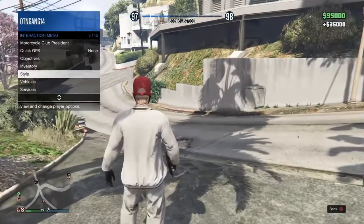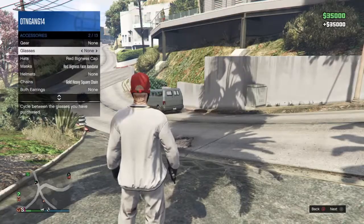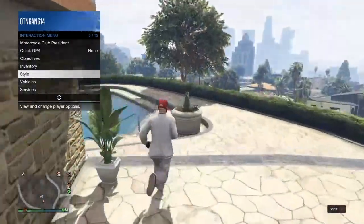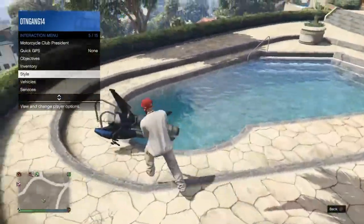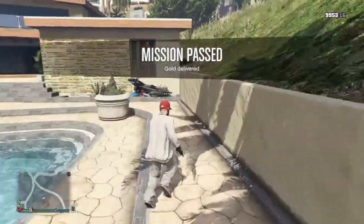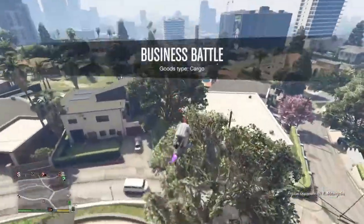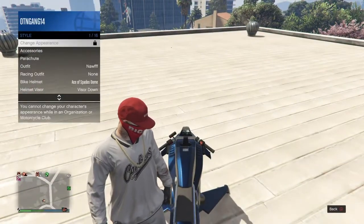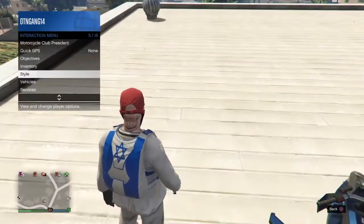Immediately after you get this, you want to put your parachute on. If you get on the Oppressor it gives you a free parachute. So all you need to do — see how I didn't have a parachute. Don't destroy your Oppressor, you need it. So immediately right after you get that, you need the parachute on. If you don't have it, go to a gun store and equip it as fast as you can. Boom — put this parachute on. Next step: